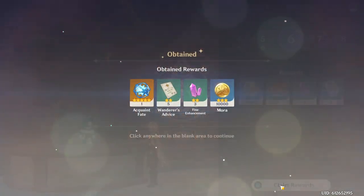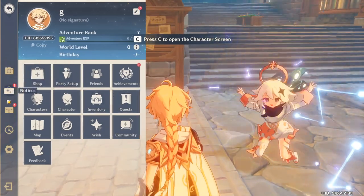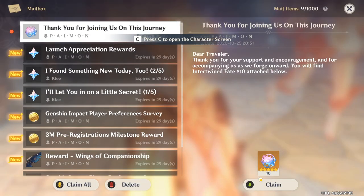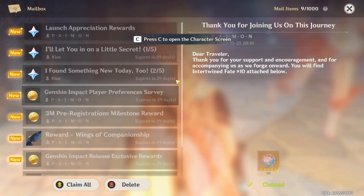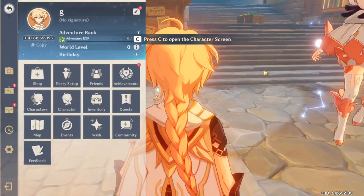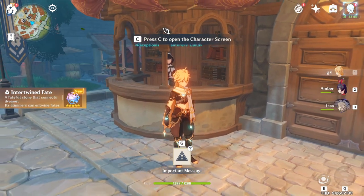Once you collect all your rewards here, you are now able to roll. There is a specific way to rolling, so I'm going to show you that right now. Also make sure that once you have collected your adventure rank rewards, open up your menu and open up the mail and claim everything that's in the mail. So let's move on to the rolling part.